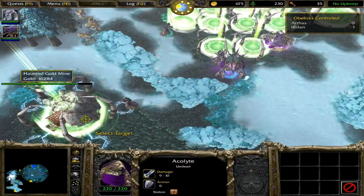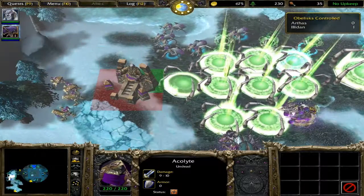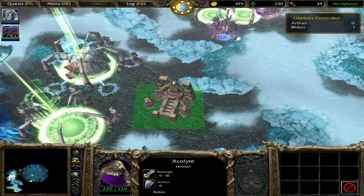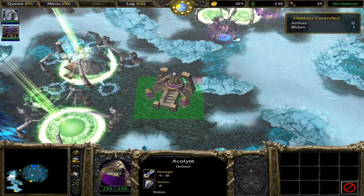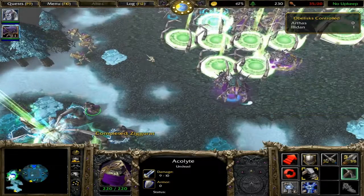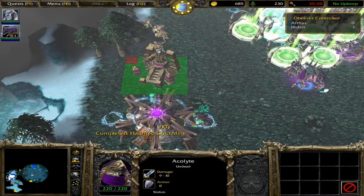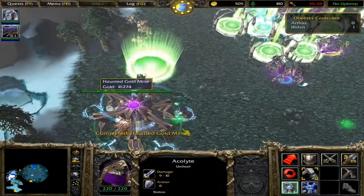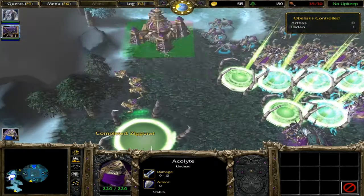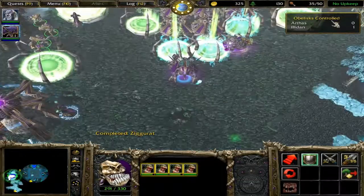You also want to make sure that as soon as your necropolis is done, start upgrading it to the Halls of the Damned. For now you don't need to worry about saturating the gold mine - three acolytes will be plenty. You can get the extra two in once the Halls of the Damned is completed. As long as you watch your base and make sure none of them get killed, you won't need to build any more ghouls for this mission. Once you finally get your graveyard, start upgrading creature attack and defence. For now we're only going to be building crypt fiends, but also make sure to research web so they can take down any flying units.